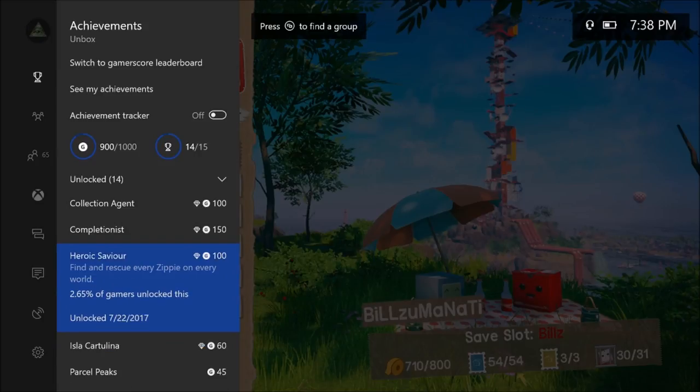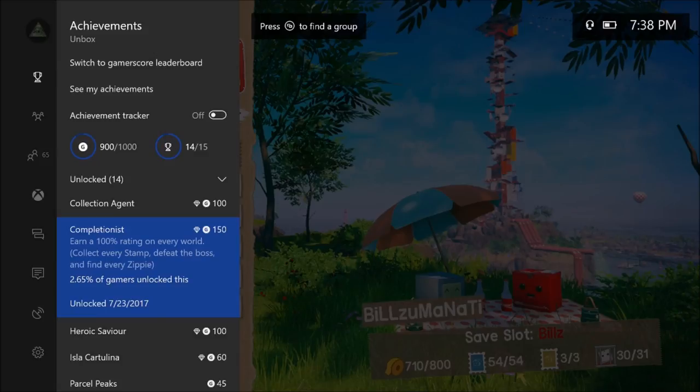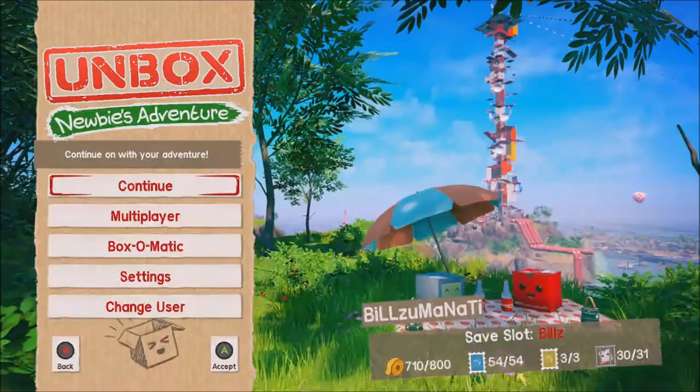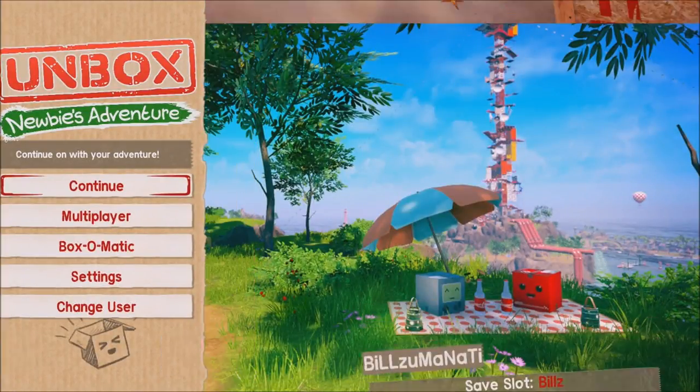Master stamp — beat the bosses in both areas. Rescue every zippy on every world. There are 31 zippies: one in the hub world and then 10 for each of the worlds you go to. You've got to collect everything — all the stamps and all the golden tapes. I'm going to show you how to go about that and how to make it easier.